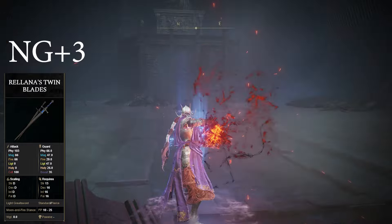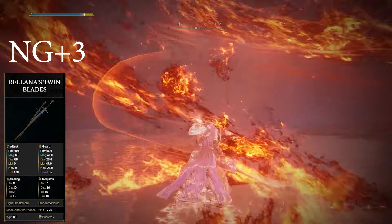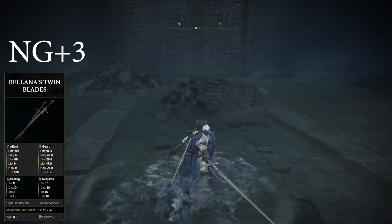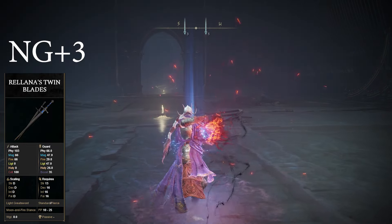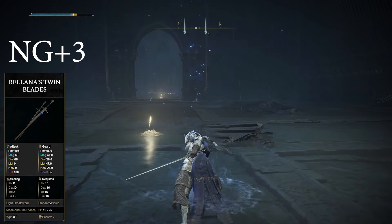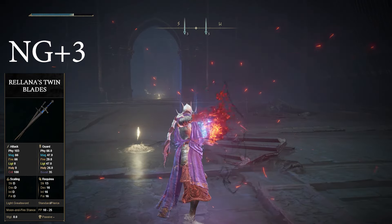Rolana's Twin Blades are a pair of dual swords. They have Quad C Scaling at rank 10, which makes them scale with four different stats. They have two abilities — one that allows you to fire off a bunch of magic sword swings. If the sword and the blast connect, they both deal damage, meaning it's better to use it at close range.